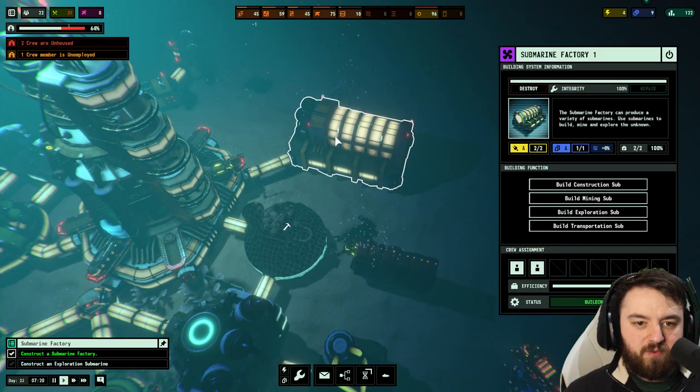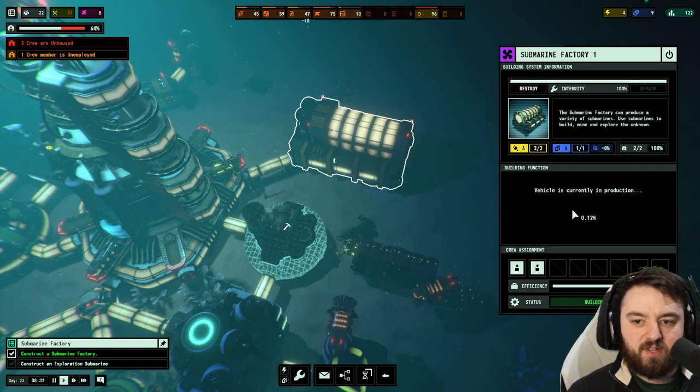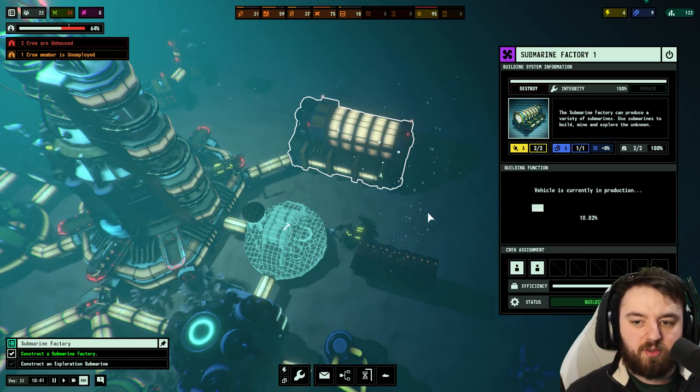The submarine factory is done. Build an exploration sub — we need 10 glass and 15 steel. Done — we'll speed up the process and put it at speed 3, it'll rally through it.